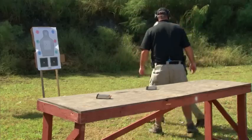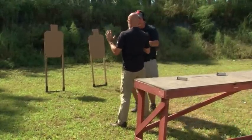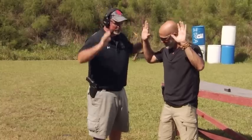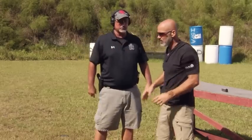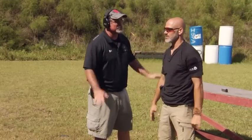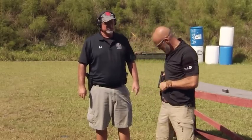Now let's switch and do the competition version. For one-shot draws, the start positions are either hands raised — wrists above shoulders, full surrender position — or hands relaxed at sides. From up here you come out, or hands down, same difference. Some games specify which position. Now let's add a second shot: from here, come up and shoot twice.